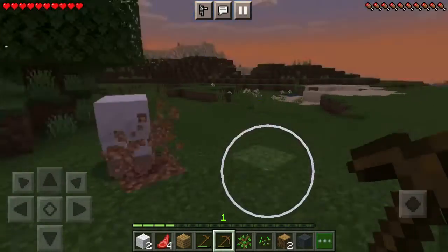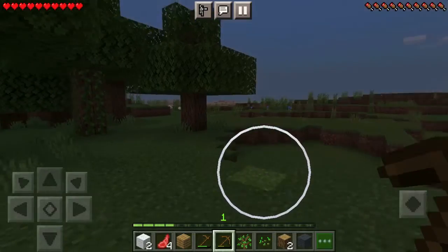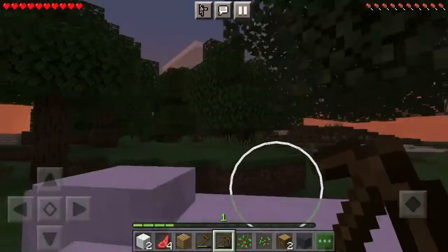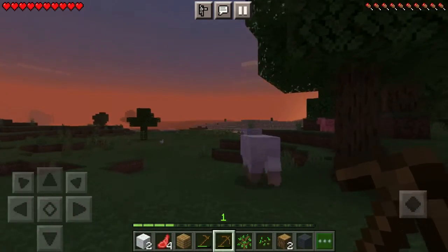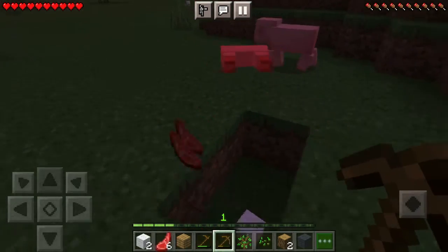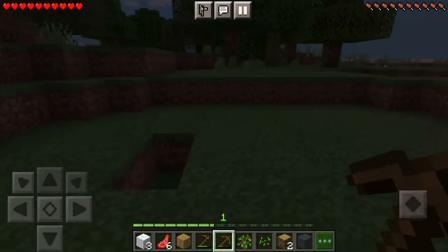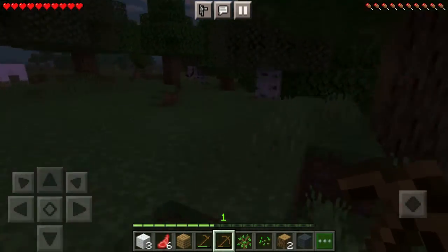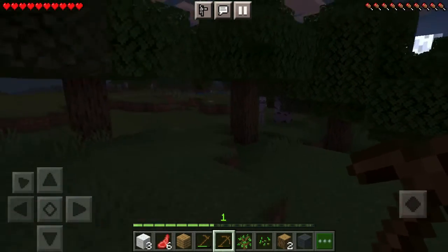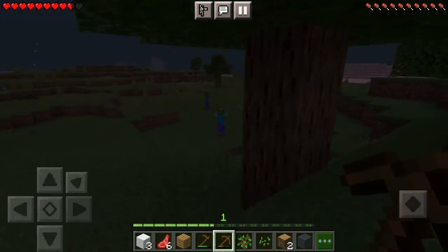Got some more wood. I believe I need a bed when it gets late. So if I can find one more sheep to kill... yes, I can get one more piece of white wool. I need just a little bit more. White wool — I need just one more piece of wood. Oh please, it's getting really dark. Oh my gosh. I'm running. Ah! Holy cow, they're everywhere.